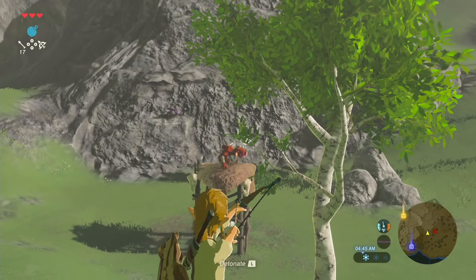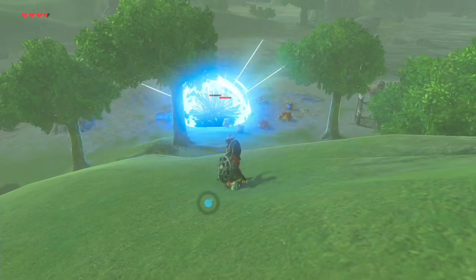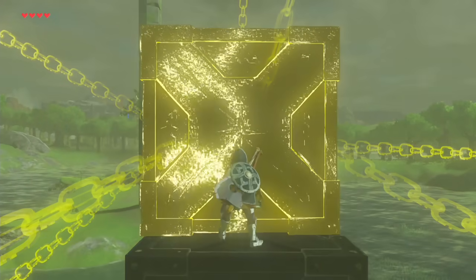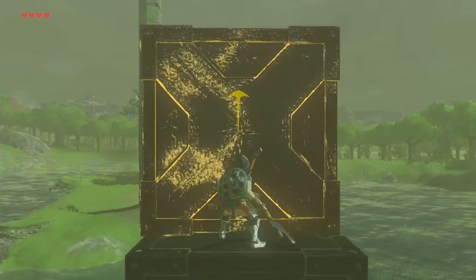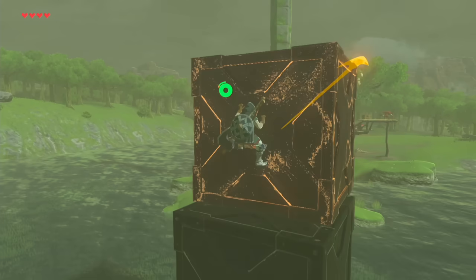You could snipe their archers from a distance with your bow, and then sneak up to the larger group and throw a bomb at them to whittle away their numbers. Or you could even propel a large metal box towards the encampment using the stasis ability's kinetic force. There are plenty of combat tactics that don't involve wasting resources that are better than attempting to brute force your way to victory.